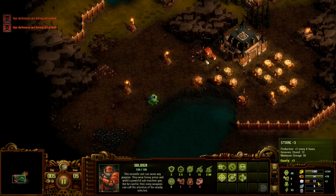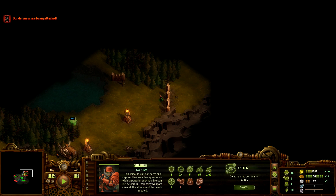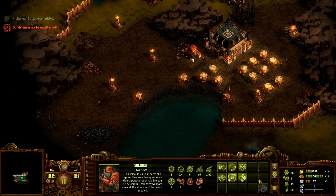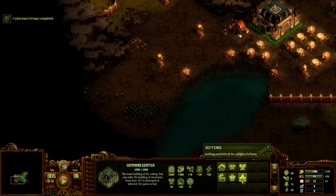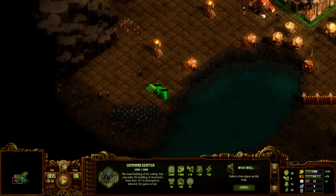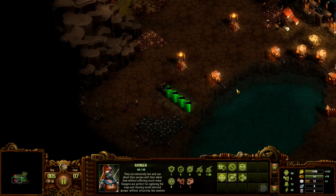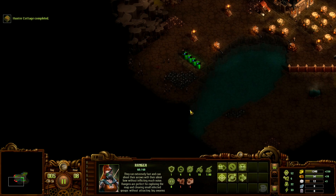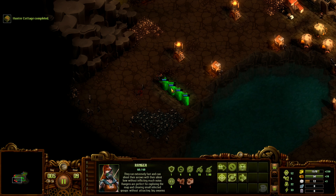We need eight more stone and then we can build the soldier center. We are capped on wood, so let's put it to good use — more walls. This is going to be enough. We can always expand a little bit more in the future because we will need more space than this eventually. It's just that early on we don't need as much.